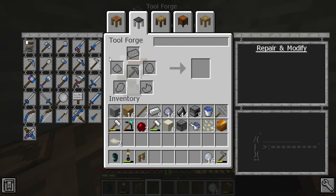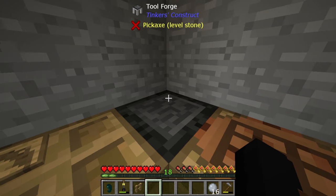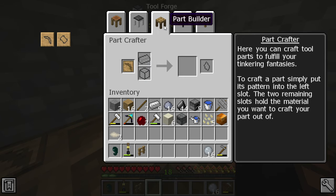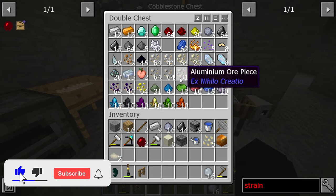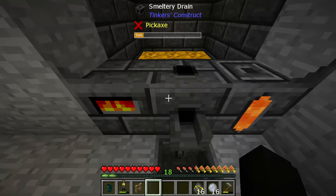Before we even get into that, I wanted to get into a little bit of Tinkers Construct — specifically I want a hammer. Hammers are really cool Tinkers tools that we can use, and I think we're gonna need a couple of things for that. We're gonna need some tough plates as well as a tough rod — those are actually tier two Tinkers items. We're gonna need a little bit of gold, lead, and then we can go ahead and do that.